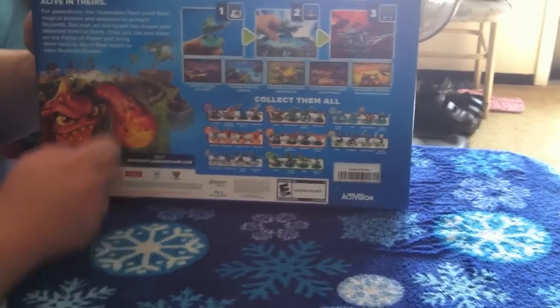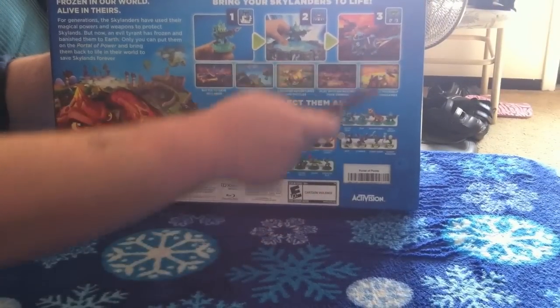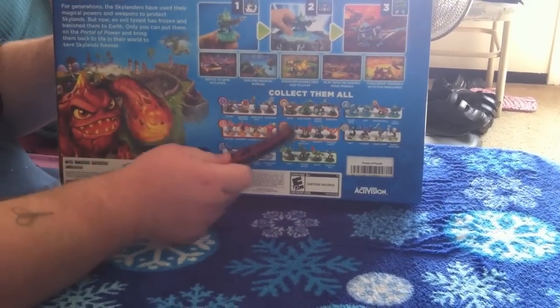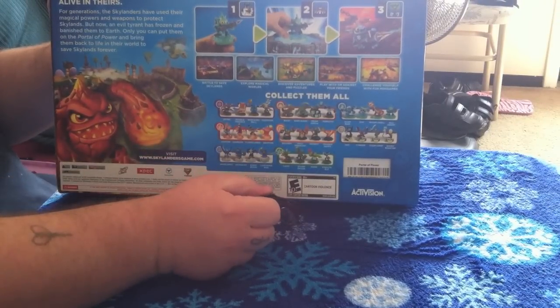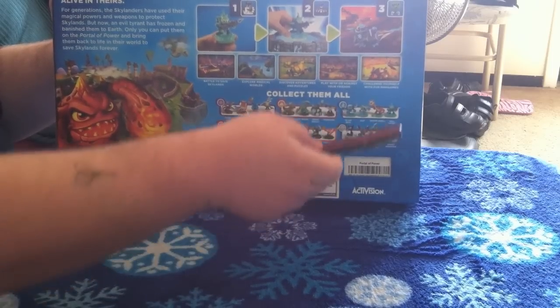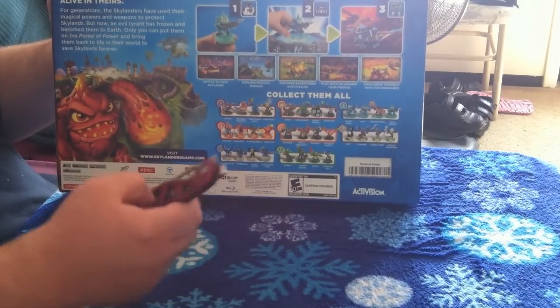It tells you how to bring your Skylanders to life. Step one: pull it out. Step two: put it on the Portal of Power. Step three: put them in the game and you get to play. You get to battle to save Skylands, explore magical worlds, discover adventures and puzzles, play with or against your friends, and you can challenge yourself with fun little figurines and stuff like that.